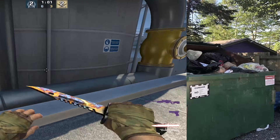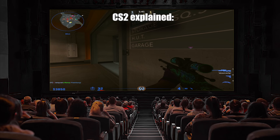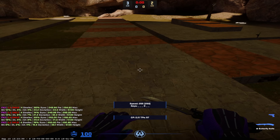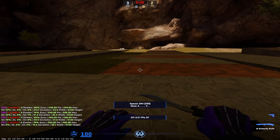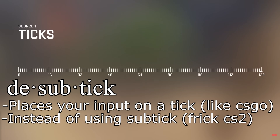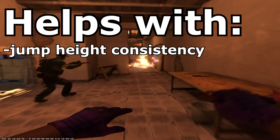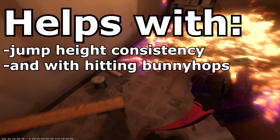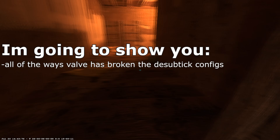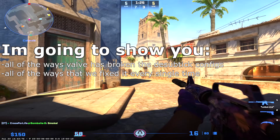Since it's been almost a year since CSGO was replaced by CS2, I wanted to show you how many times Valve changed how the configs work in CS2 since it was released, and also explain how we got the desubtick configs back every single time. I'm going to quickly explain desubtick in simple terms: a desubticked movement bind places your input on a tick like CSGO instead of being subticked in the middle of it like CS2.